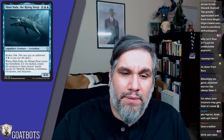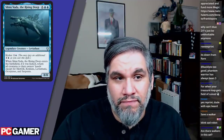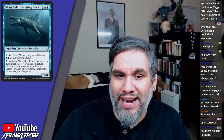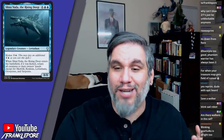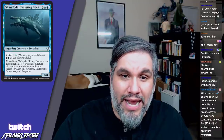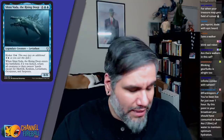Slinn Voda, the Rising Deep — what throwback set would be complete without a Leviathan? Eight mana for an 8/8, with kicker for two. When it enters, if kicked, return all creatures to their owners' hands except for merfolk, krakens, leviathans, octopuses, and serpents. So you get an 8/8 for eight, or an 8/8 for ten that bounces everything that isn't a sea creature. Pretty cool.